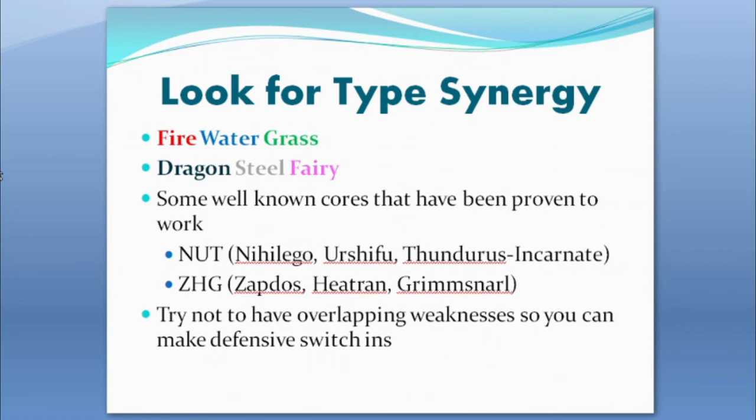It's important to understand your type chart, because if your team is really weak to fire you need to cover that somehow or adjust your play style accordingly. A lot of teams go down because they have one type killer weakness — that type just mows through their whole team and they lose because of it.